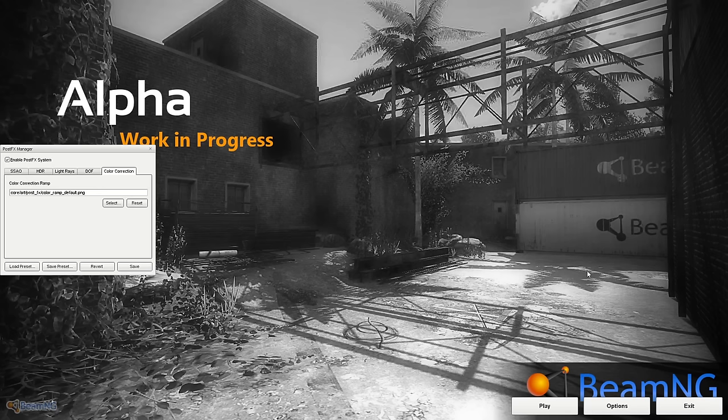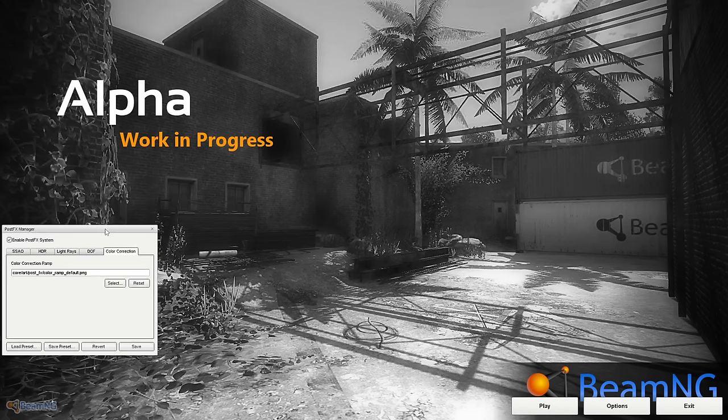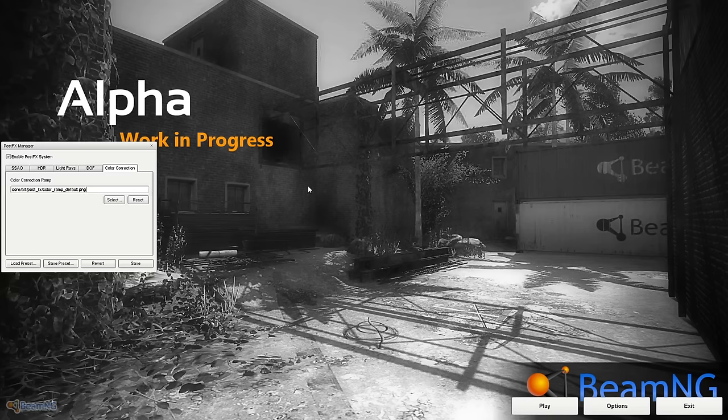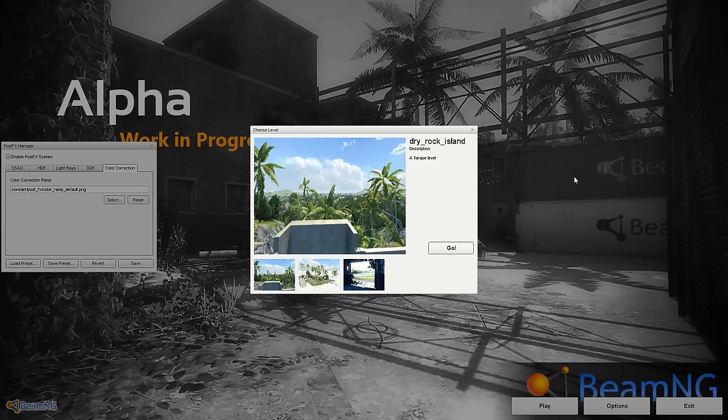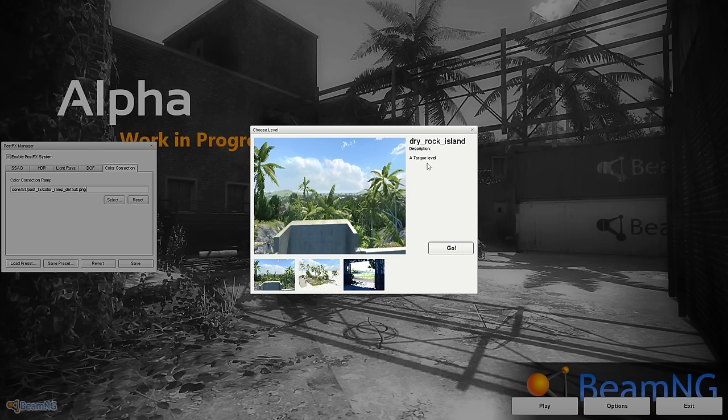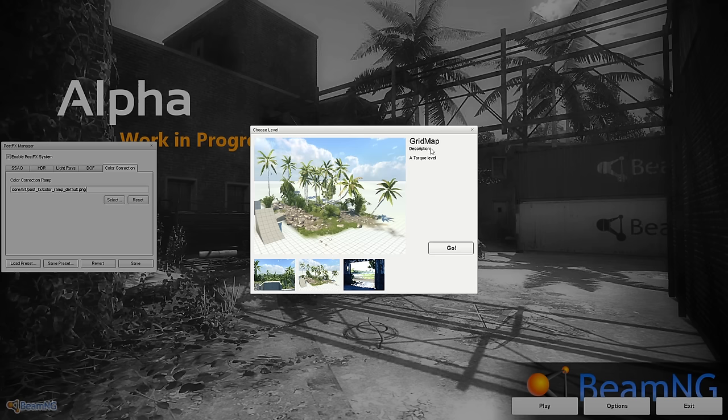Hey guys, it's Triz here, and let's see what version 0.1 has to offer. First things first, right away we got 'Alpha Work in Progress.' It's still in the Alpha stages right now according to BeamNG devs, but it's nice to see it's really in its true Alpha state. If we go to the play button, we got three maps instead of the 0.3.0 tech demo version where we got just grid map itself. We got Dry Rock Island, then the old, very old grid map.